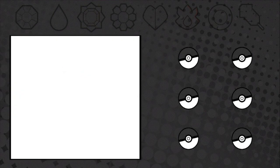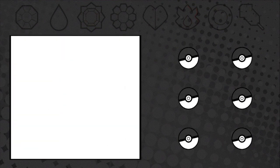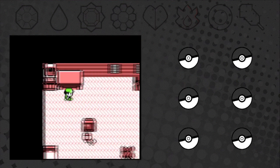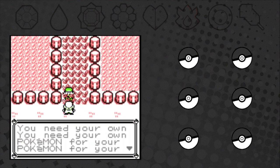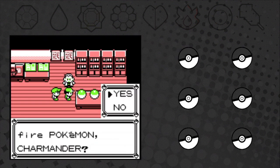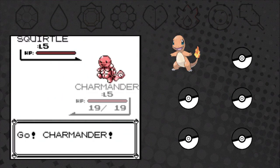Let's just change the back sprites and start playing. I'm super excited - not only because this is my first Nuzlocke ever, but also because I've never played this hack. Which starter to pick? Like there was ever a doubt - of course it's Charmander. Do you even Pokémon if you don't pick Charmander here?